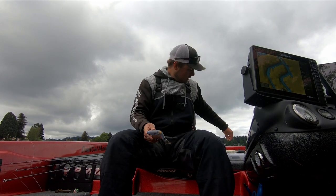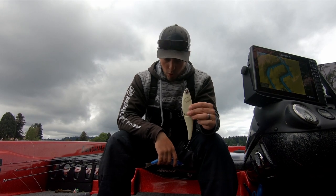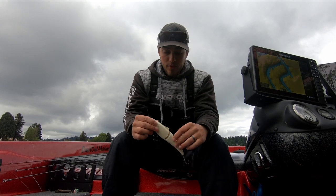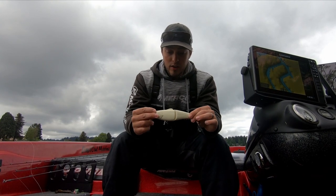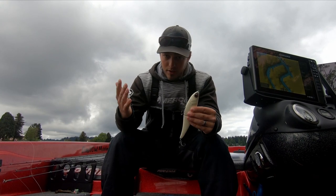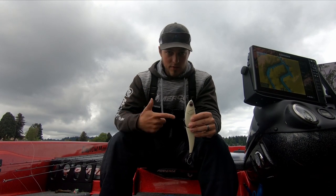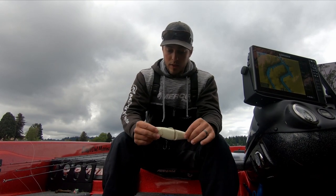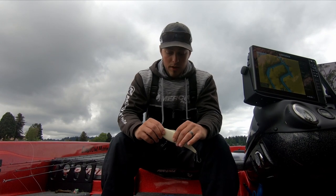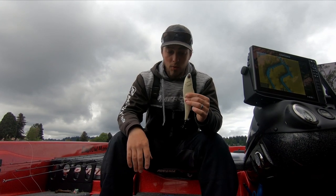The other bait I throw is the Ima Glide Fluke. I'm typically looking for a little bit warmer water to throw this, more as we're getting right up before the spawn. It has an insane, erratic darting action — basically mix a glide bait and a fluke and you get the glide fluke. You're popping and working this aggressively, and when fish are active with a little ripple on the water or they're in a really large feeding mood, this bait gets bit like crazy and they will come up and take the rod out of your hands.